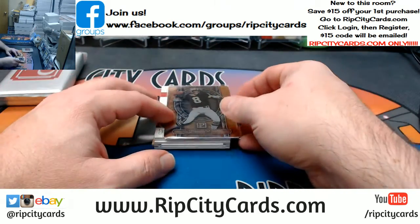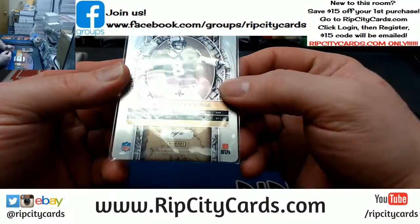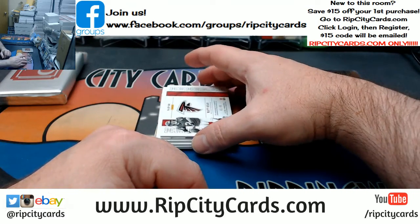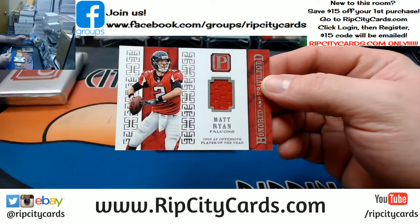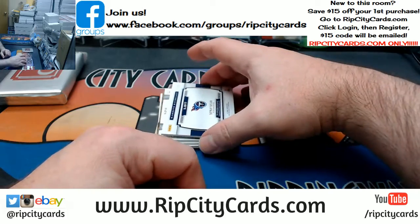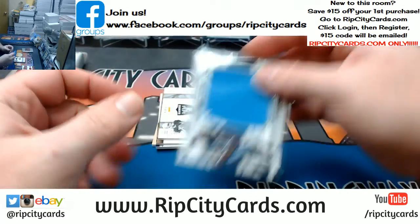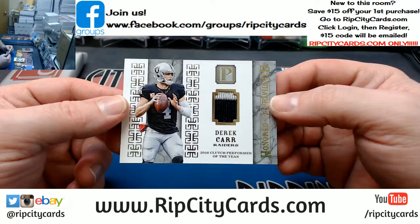We got an Archie Manning Saints metal card, one of ten. There's a 41 out of 99 — it's a 2016 AP Offensive Player of the Year swatch card for Matty Ice. A 57 out of 99 jumbo swatch for Ty'Juan Taylor. And 11 out of 15 two-color for Derek Carr.